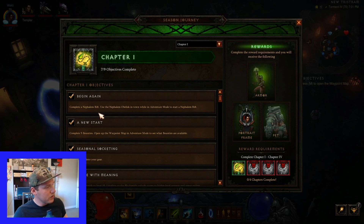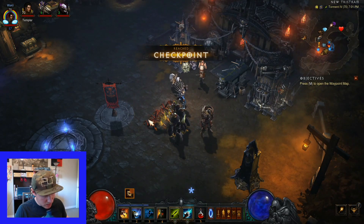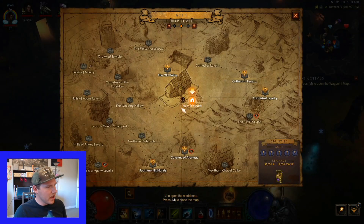Things like complete Nephilim Rift - use the Nephilim Rift Obelisk, go there, use it, do a regular Rift, that's one. Complete five bounties - that's just like the five bounties of an act. You just complete those five and you're done.